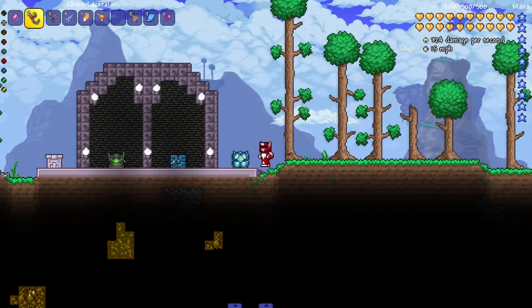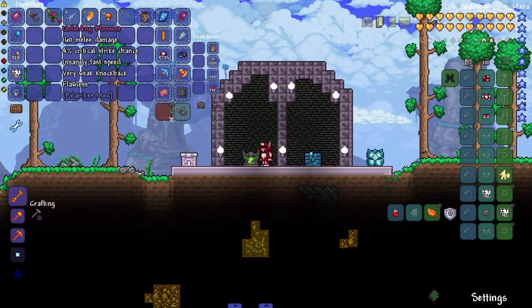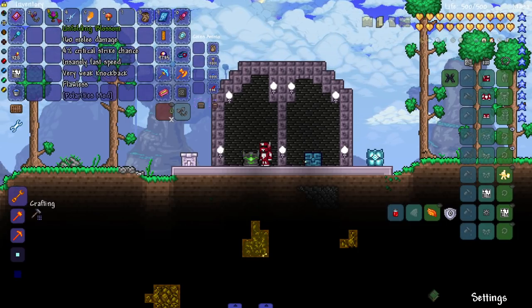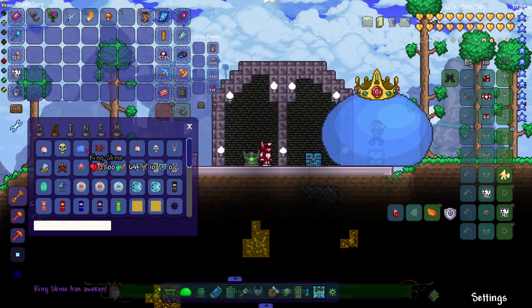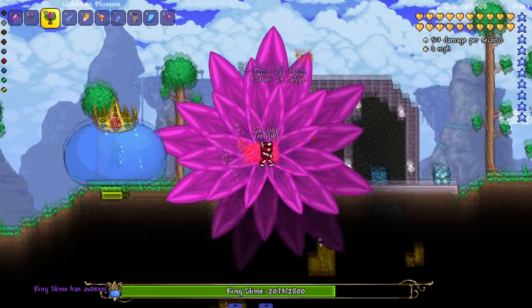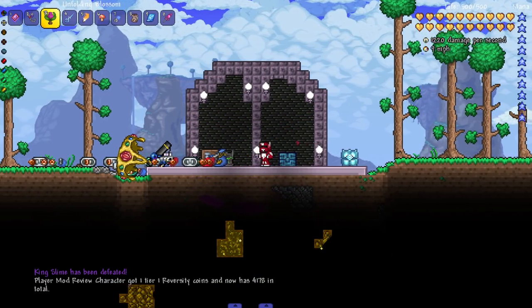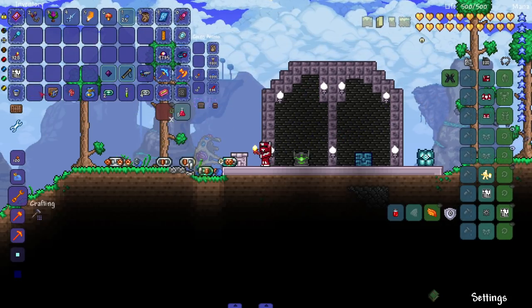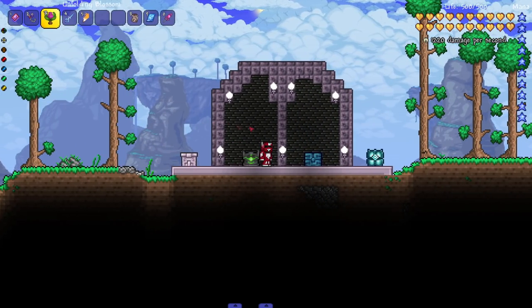Next one — Unfolding Blossom. This is part of the flawless set of items and weapons. Polarities has this really cool feature where if you flawlessly defeat a boss in the mod and in vanilla Terraria, you get a weapon or a bonus item — it could be an accessory, it could be a grappling hook. I kind of wish vanilla Terraria had that feature. So watch this: we bring in King Slime and use the Unfolding Blossom — look how big it gets! Since I'm in god mode I don't take damage, so we get the flawless weapon. It's so cool that each boss has their own flawless item.